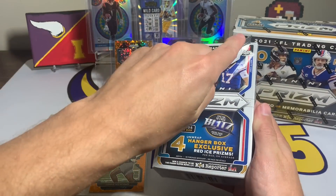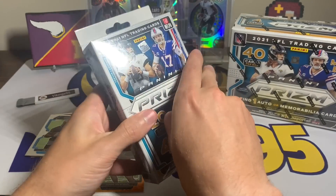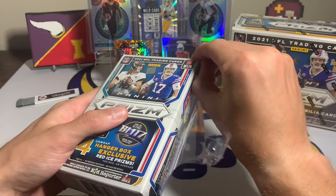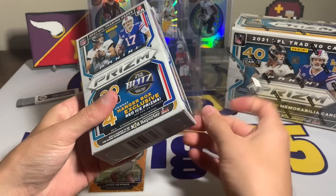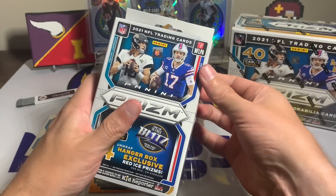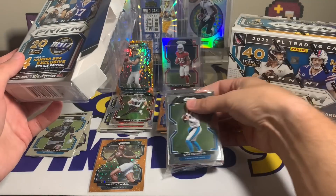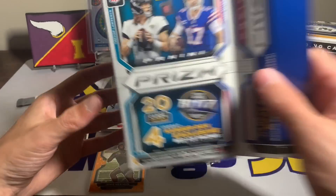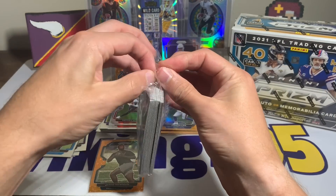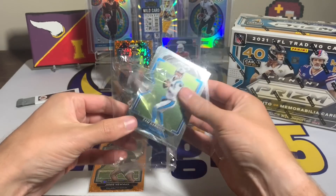Overall that was a fun blaster — two rookie quarterbacks, a beast on defense, and then the Rondell Moore silver. That was stellar, that was awesome. We'll try and keep the hype up — going to open this Prizm hanger box from Walmart now. I don't usually expect much from blasters so it was sweet to see that Trevor Lawrence come out. Let's see what we can get out of the hanger box — I think I used up all my hanger box luck on that Trey Lance.